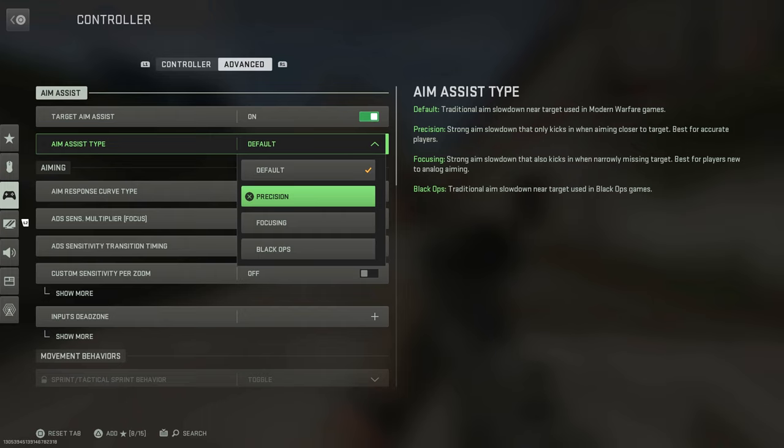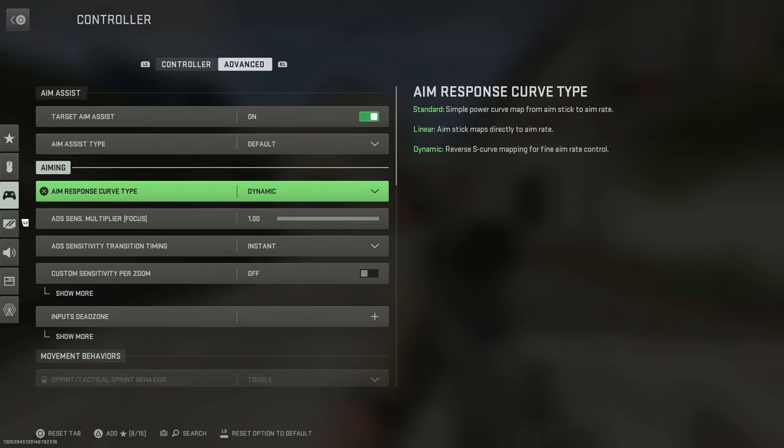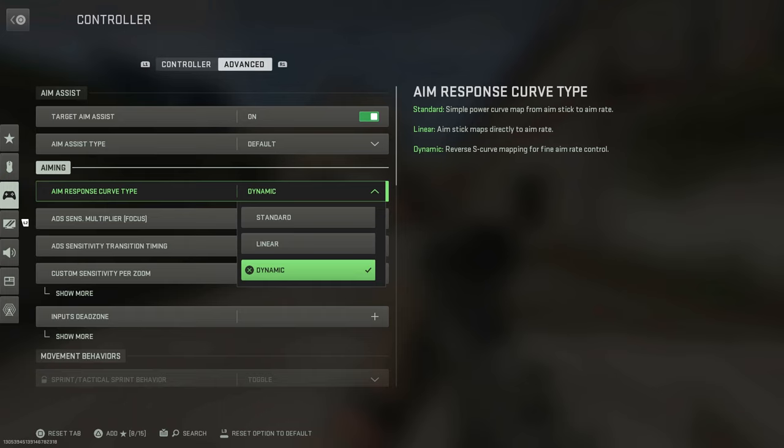Precision is a strong aim slowdown that only kicks in when aiming closer to a target — best for accurate players. Focusing is a strong aim slowdown that also kicks in when narrowly missing a target — best for new players on controller. Then there's Black Ops, which is just traditional aim slowdown near targets used in Black Ops games like Cold War.